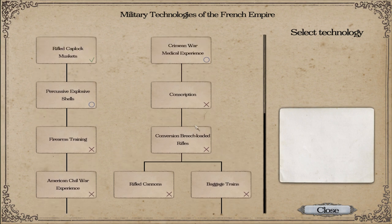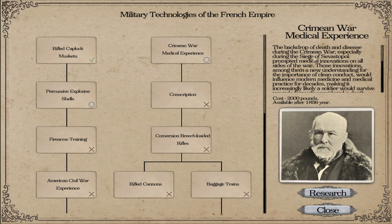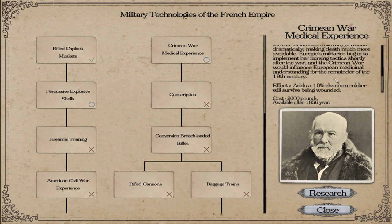I believe the Prussians already start with the breech-loader. I would've gone down this research line anyway. I'm not too fussed about the Percussive Explosive Shell to start with. I would rather see a lot of my soldiers staying alive — there's a 10% chance to survive being wounded, which is pretty good. So we're gonna go ahead and research that.